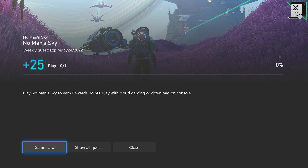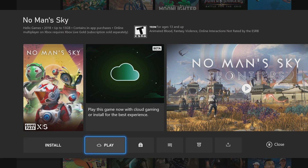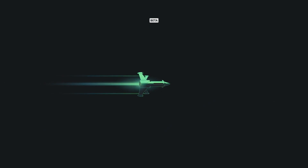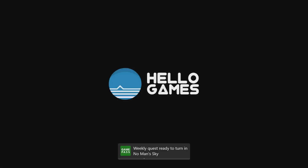Luckily this game is available on the cloud so you can just go ahead and launch it that way. It'll take just a minute or so to get that launched up and as soon as it starts up you should go ahead and get the quest completion notification, and you'll be able to turn that in to grab the 25 rewards points.